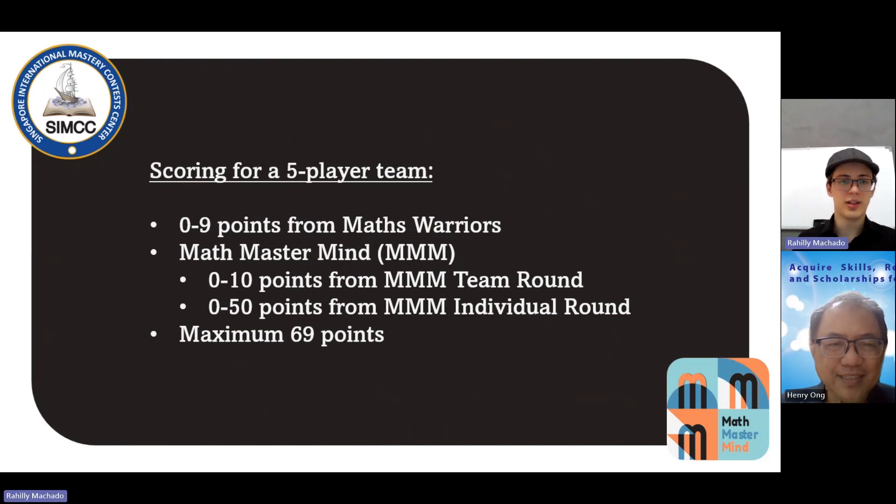The scoring for this competition is a little bit different. From Mets Warriors, we had three rounds of three games each, so each team could have won from zero to nine points. And here on Math Mastermind, as Mr. Henry said, we will have two rounds — the team round, composed of four questions, that will sum up to a maximum of 10 points.